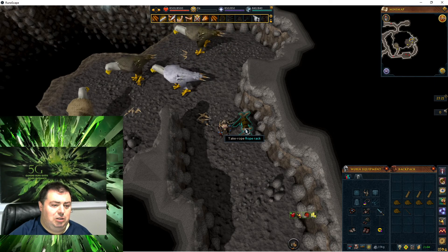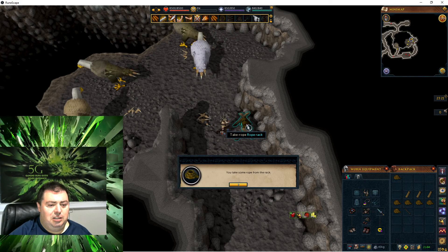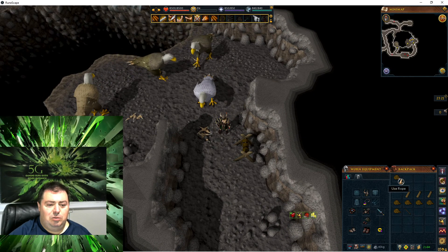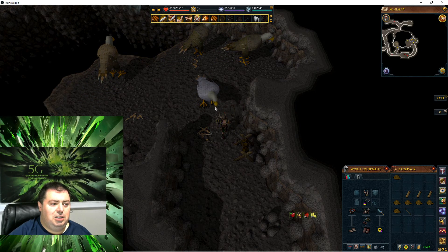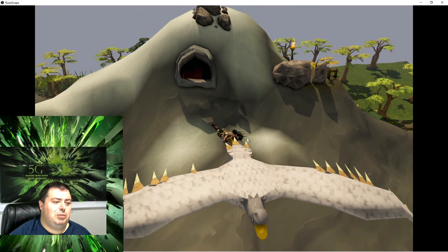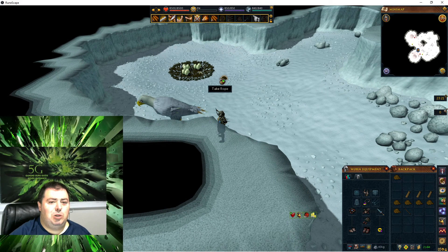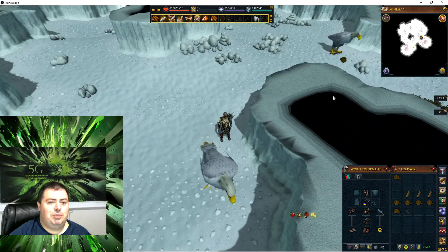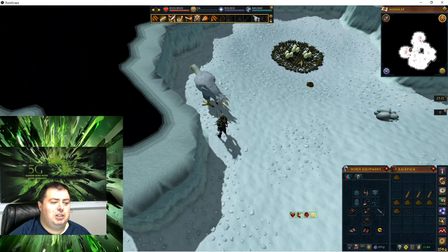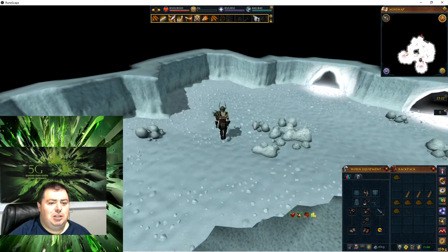That will allow you to have infinite rope to take as you need to use on the eagles. I used one rope on the polar eagle, and here I go — you see me flying to the polar area. There is a rope spawn here already, so there's no need to build a cape wreck here. Let's exit the cave.